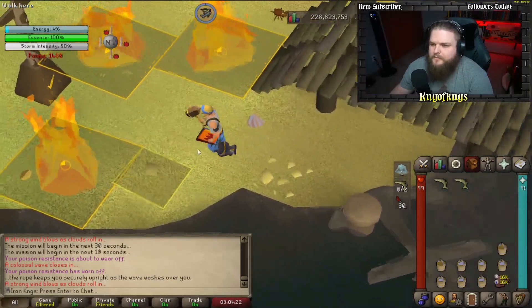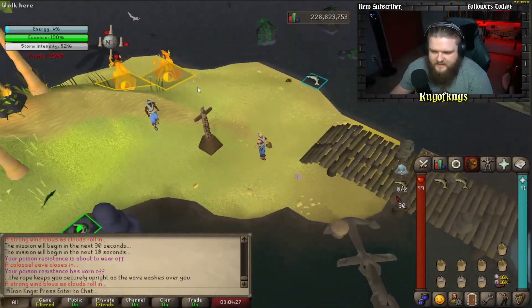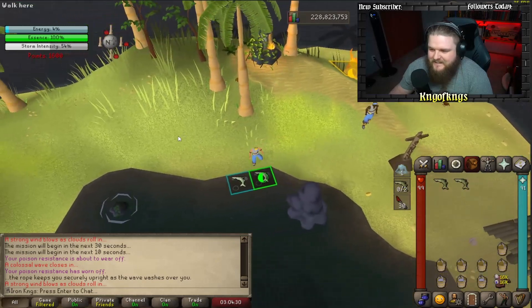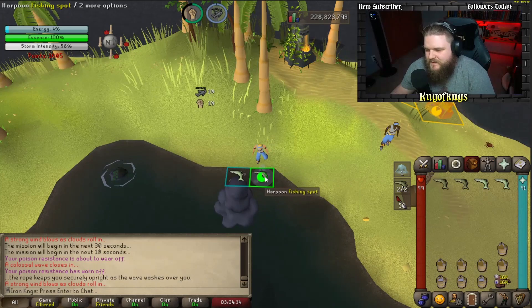Getting his energy to 4 means he will no longer use the giant wave, so fires can continue to spread. That does mean phase one is not over, so you have to hustle and catch another full inventory of fish and cook them. Thankfully it pretty much lines up perfectly where you can catch the tail end or most of a double fishing spot.